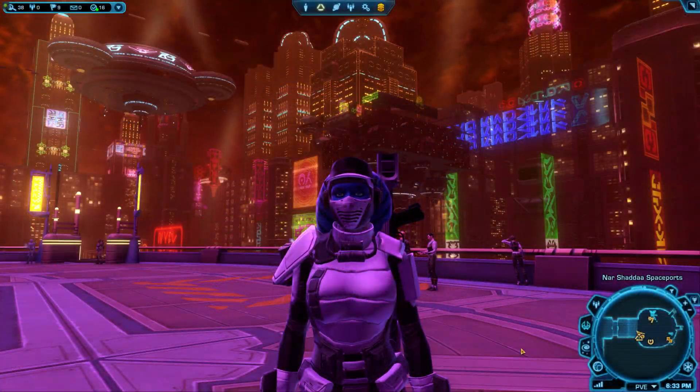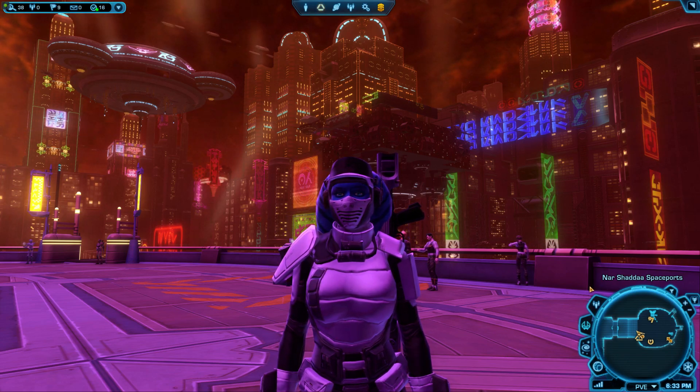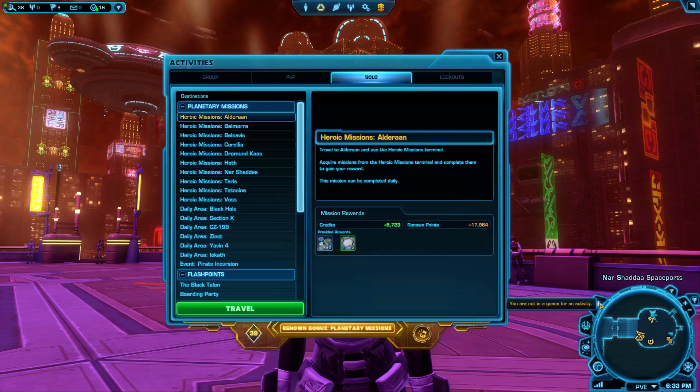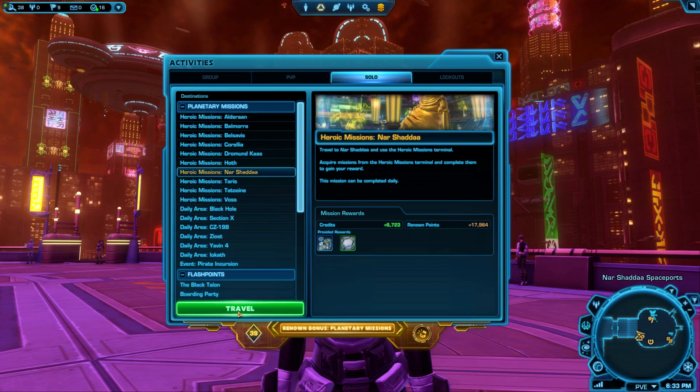The easiest way to get to the battle droid world boss is to pick up the Nar Shaddaa heroics from the activities panel by clicking the symbol of 3 little people near your mini-map, then clicking the solo tab, choosing Heroic Missions Nar Shaddaa, then clicking travel, which will let you skip past the spaceport.